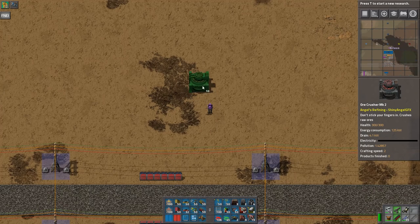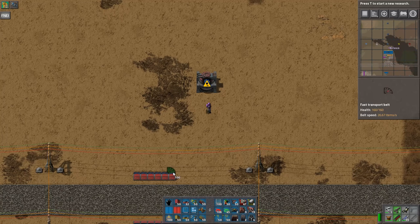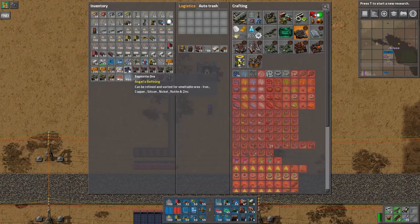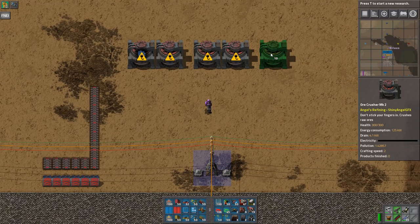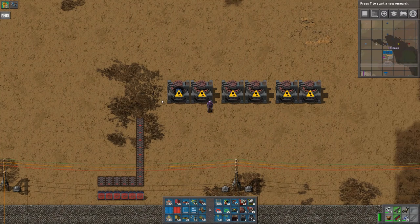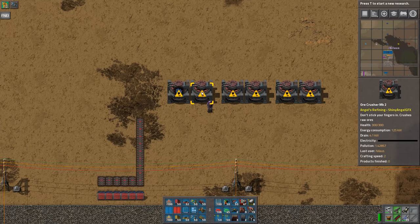Now it's time to start building. I want to build the crushers — each of these has speed two and takes two in per second, so four in per second per pair. I'm going to follow it from here because I don't want content on it just yet. This one is not quite consuming a full red belt, but on the other hand it is producing one and a half times the input.